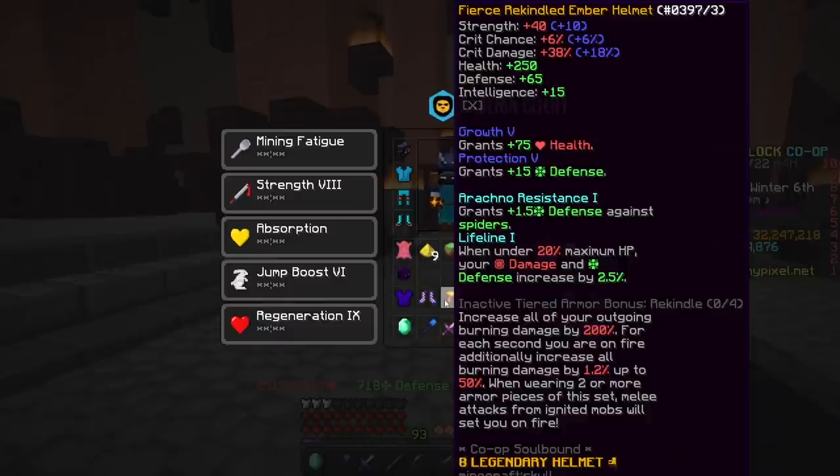Stats with Fierce and Rekindled are 40 strength, 6 crit chance, 38 crit damage, 250 health, 65 defense, and 15 intelligence. When you craft it, it has two of the new attribute shards. This one gives more damage in defense, and when under 20% health, you deal 2.5% more damage.